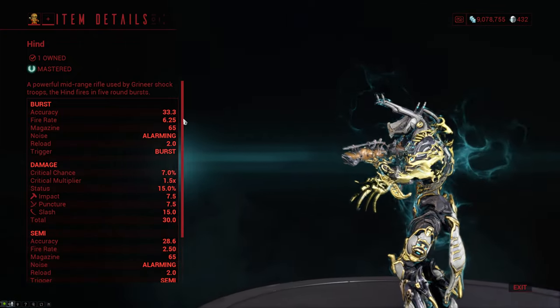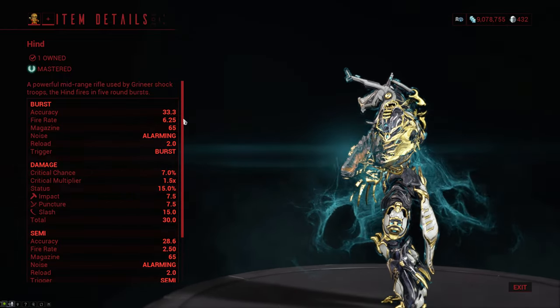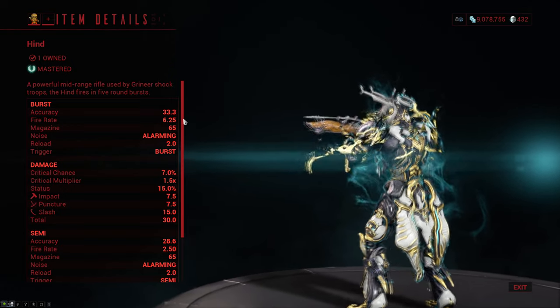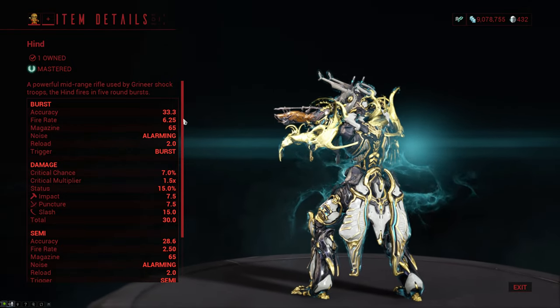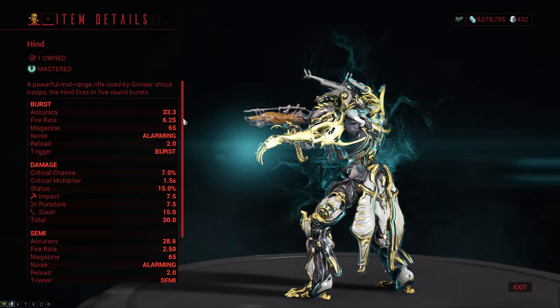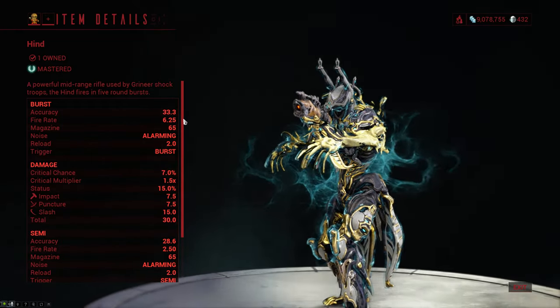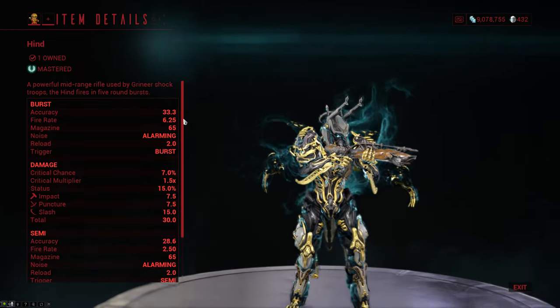The Hind is a primary burst rifle that doesn't actually have a mastery rank requirement, and it does primarily slash damage. The weapon comes with a very low crit chance of only 7%, a terrible crit multiplier of 1.5, though the status chance is fairly solid at 15%. The fire rate is also fairly low for a burst rifle at 6.25, and it has a 65-round magazine with a 2-second reload.